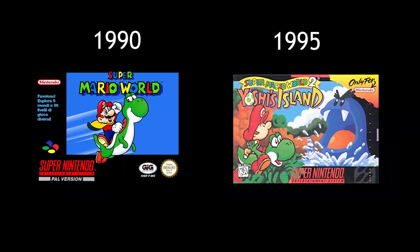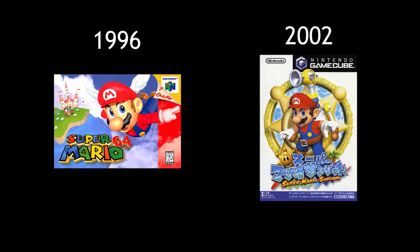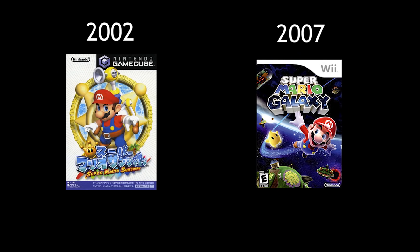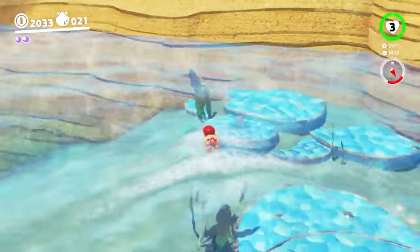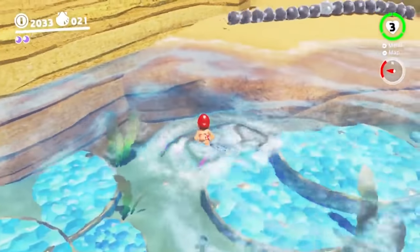Super Mario World to Yoshi's Island — that's a five-year gap. 64 to Sunshine, that's a six-year gap. Sunshine to Galaxy, another five-year gap. And now we're at three years since Odyssey came out, and we still don't have any word on Odyssey 2, if that's even in the works.